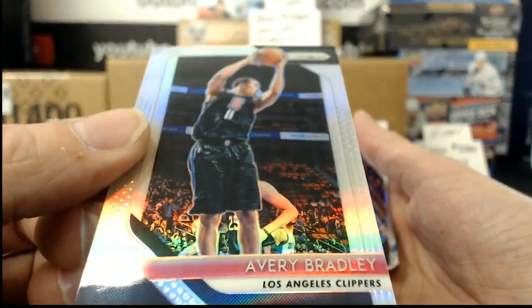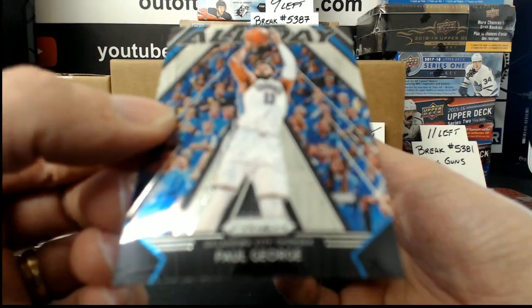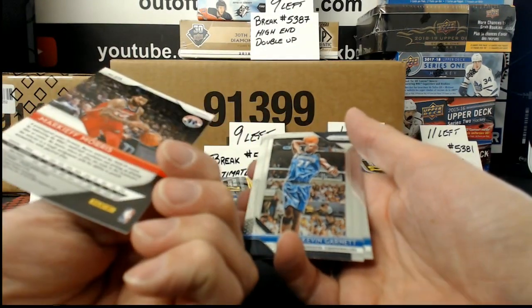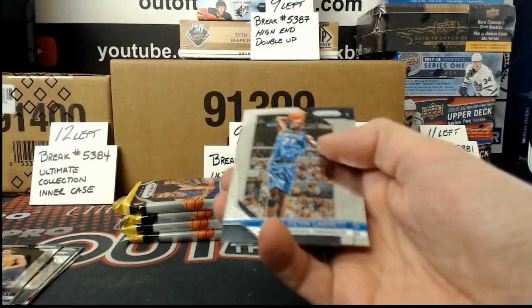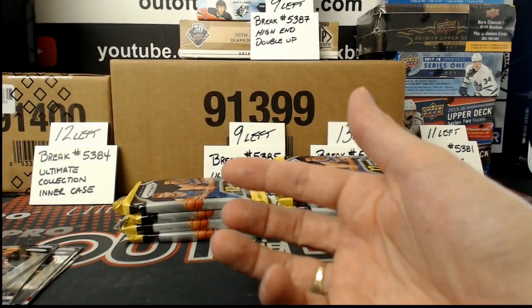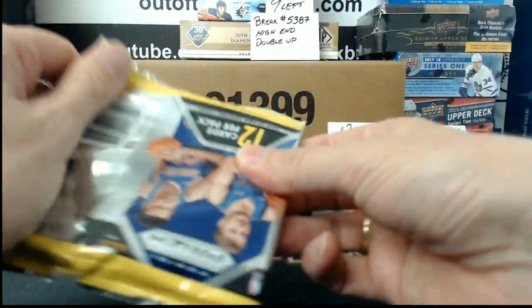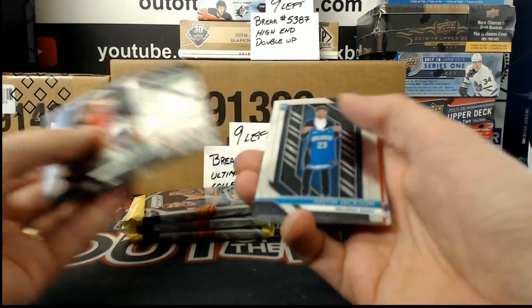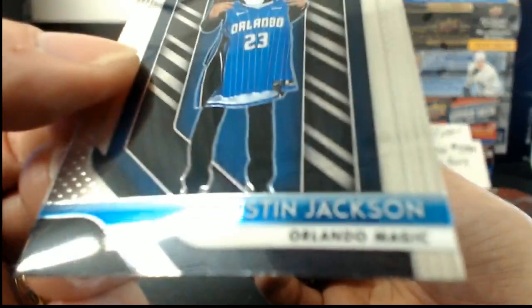So that's a Prism of Avery Bradley. And we have an All Day of Paul George. It's a Refractor of some sort, a Prism Parallel of some sort, of Markieff Morris. And our rookie is Kevin Knox. Grab up those teams in the breaks, guys, they are filling and all getting close. We have a rookie of Justin Jackson.